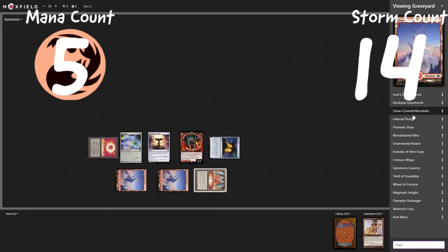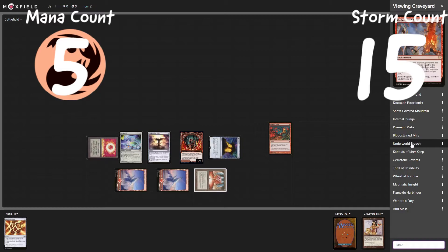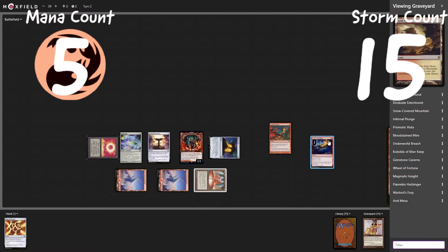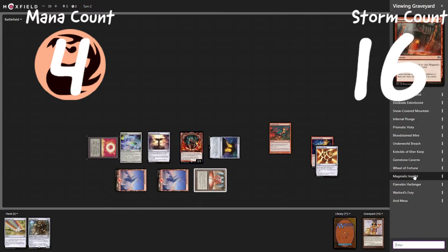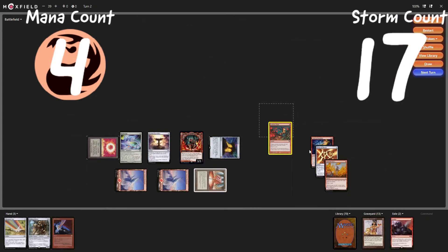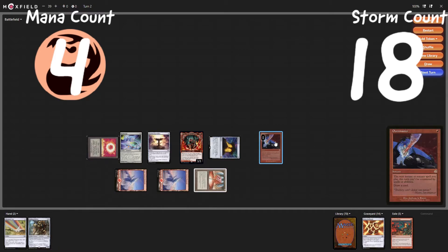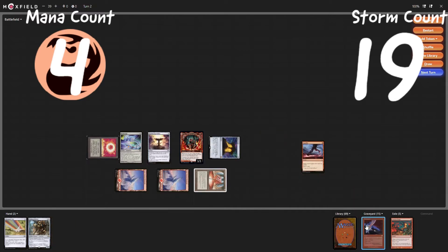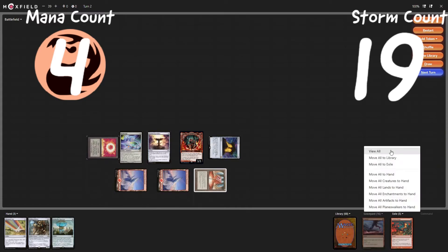Let's see what we have in the graveyard. Cast a Crimson Whips — storm count to fifteen, still at four red, draw a card. Cast a Thrill of Possibility — down to three red, up to storm count of sixteen, discarding this to draw two cards. Cast a Warlord's Fury — storm count up to seventeen, to draw an additional card. Put these into exile and this into the graveyard. Cast an Overmaster — storm count up to eighteen, draw an additional card. Cast an Expedite — storm count up to nineteen, draw an additional card. Let's see — we have Aetherflux Reservoir now.